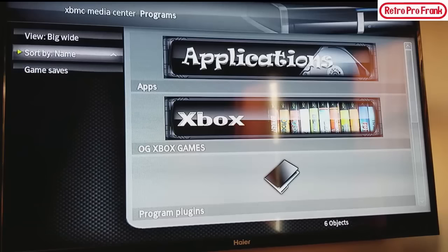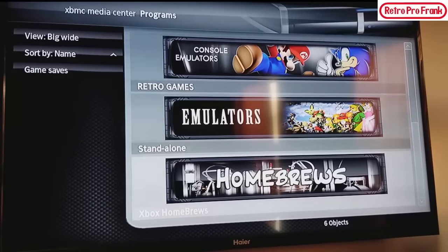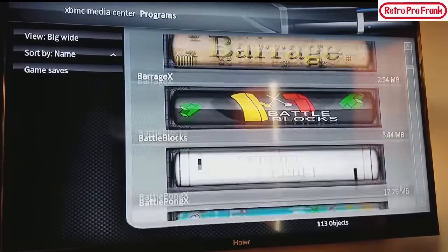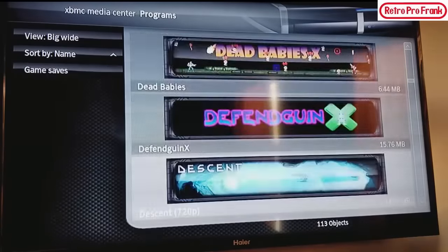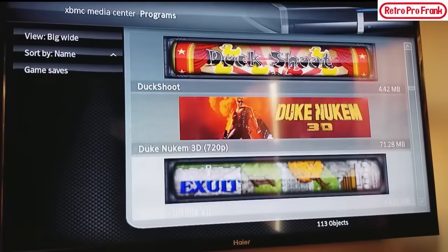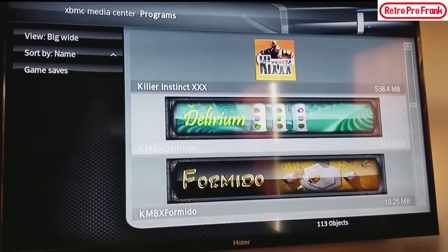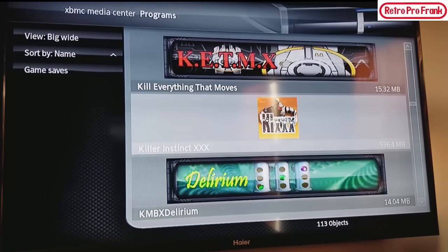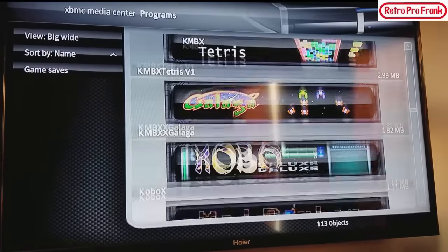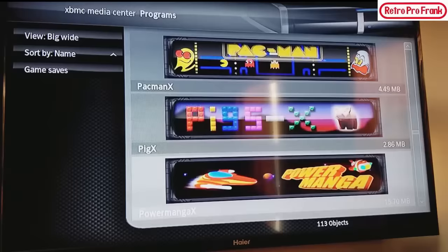Now we're going to go into Programs and take a look at some of the homebrews. It's not exactly completely set up but you can see all the homebrews kicking here — there are some really good ones. Dead Babies — that's freaking hilarious. Doom. Duke Nukem. These are all homebrews or ports.